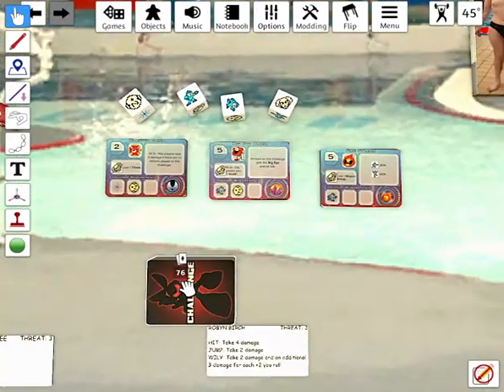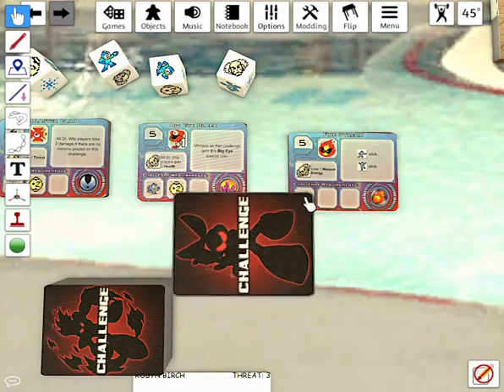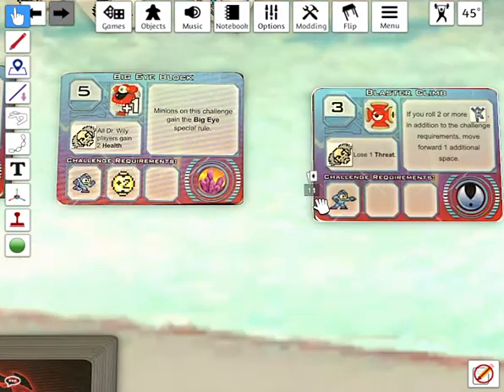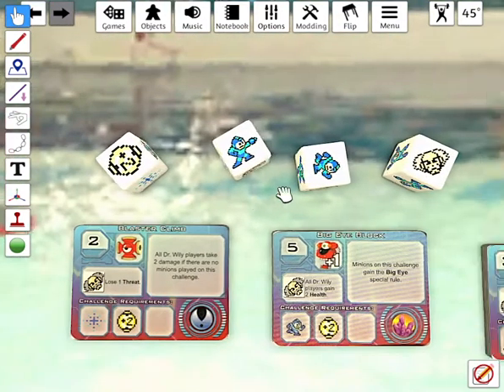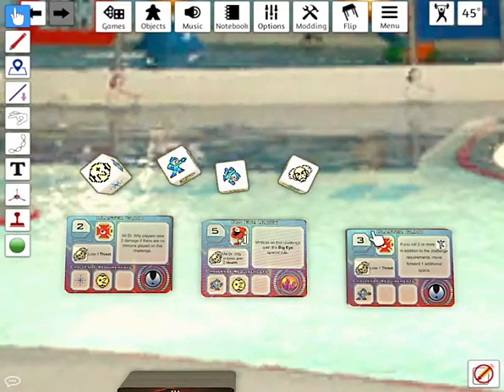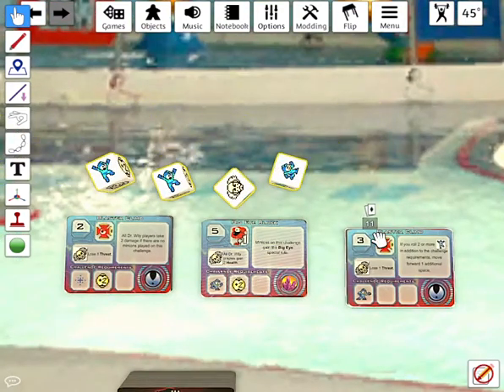Let's not waste any more time. We start with a new challenge — Dr. Wiley begins this episode with the Glaster Climb, which requires an aim to pass. And he's failed the challenge.